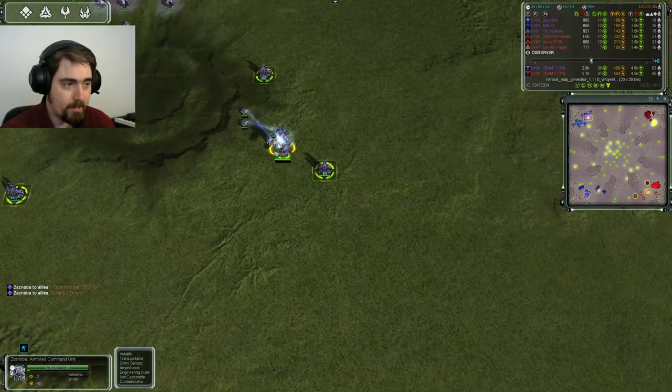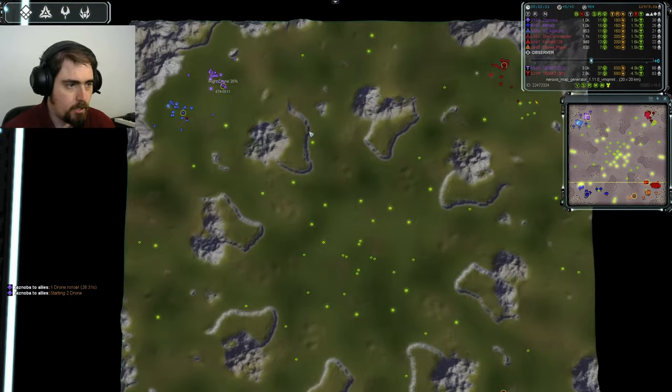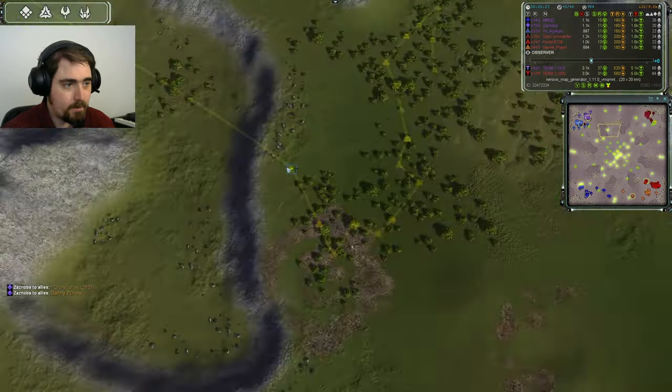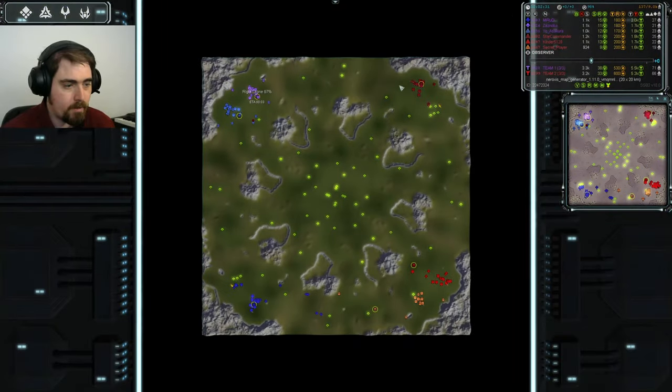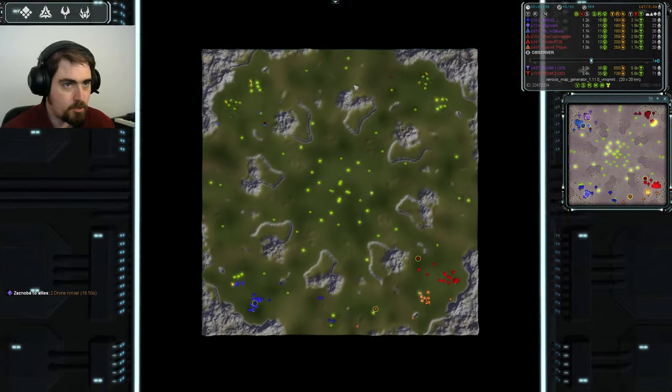A drone right from the offset for Zaznoba — what's he plan to do with it? Presumably go and get some of these mexes in an early greedy play. Well he's going for this mex but then he's going for reclaim. And early aggression: lab and scout, lab and scout — two pairs of those out from Mirrored.